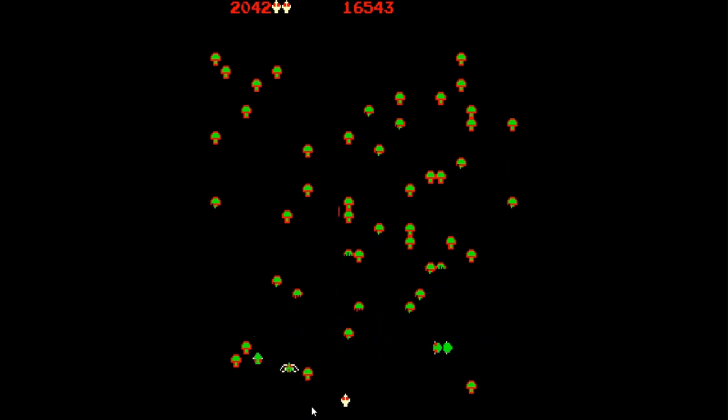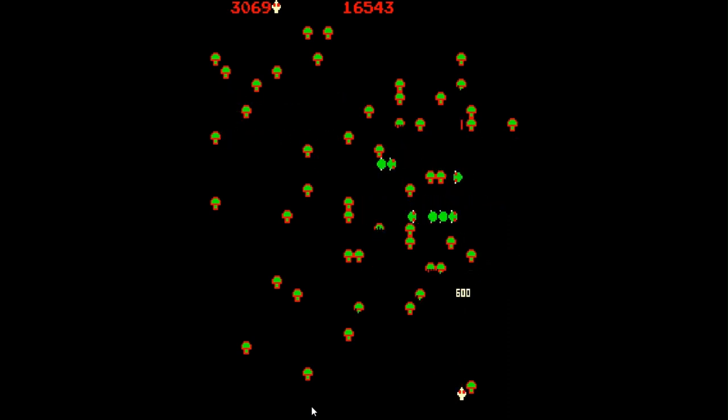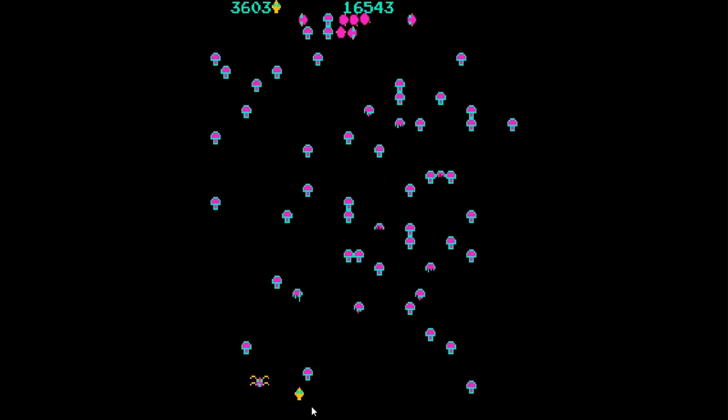Centipede is a simple yet addictive game that challenges players to shoot a moving centipede while avoiding other insects and obstacles. The game is played on a single screen and features a trackball controller, which allows players to move their character and shoot with precision. But what makes Centipede stand out is its accessibility — it's easy to pick up and play.